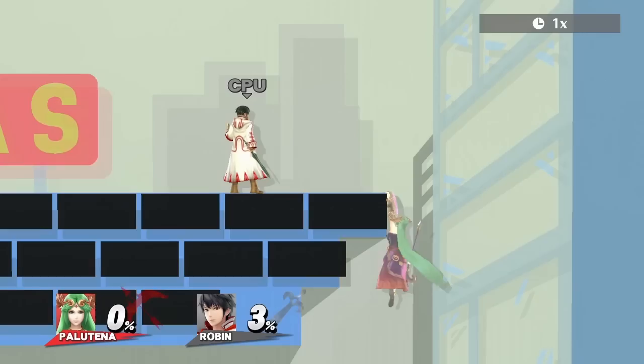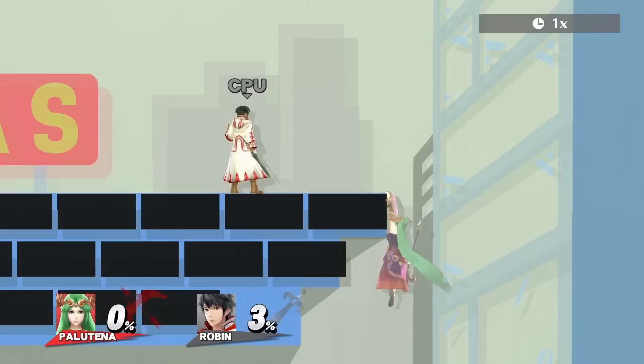While on topic, I might as well mention this too. If you jump from the ledge, then use counter the moment you're about to leave the ledge, your character will instantly land on the stage with counter if timed properly. This works for anyone who has counter except Palutena, and does not require the lag-less ledge getup tech.